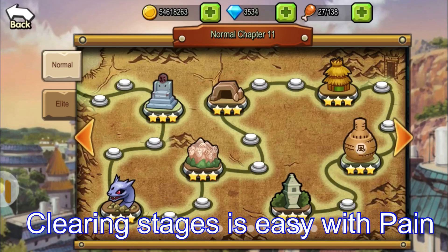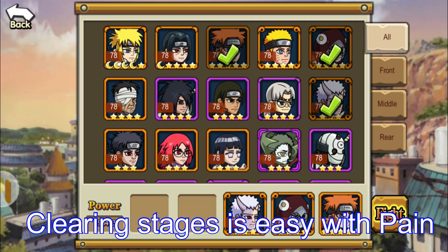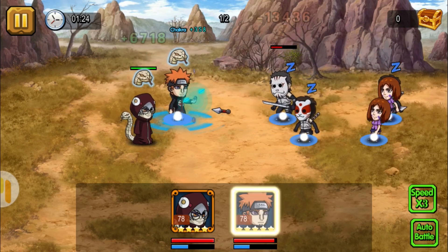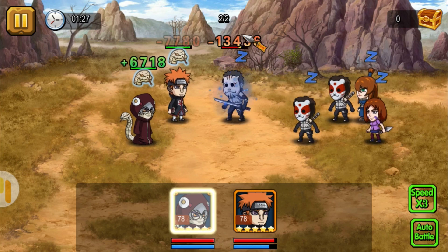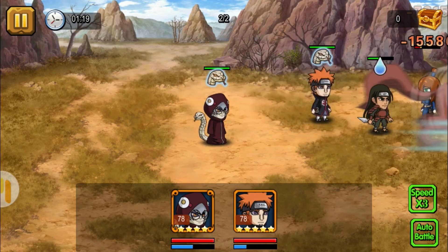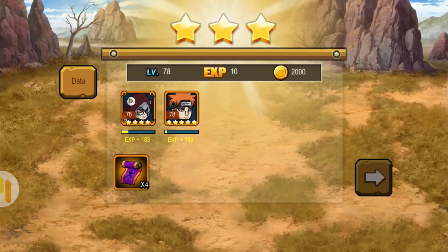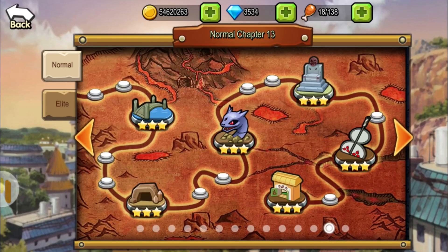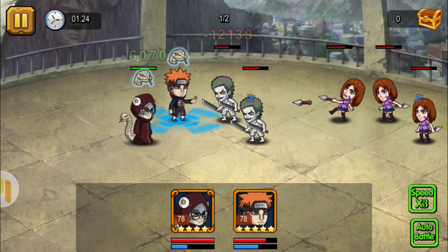I'm just gonna show you guys how he does on the stages, because he could really clear stages really fast. Let's try a high chapter — I'm just gonna use Pain and also Kabuto to increase Pain's attack speed. Just look at how fast the enemy goes down. No sweat at all from Pain. Only Hashirama had some sweat. Let me show you at around chapter 13, the final stage, and how well Pain could clear this stage with no sweat at all.